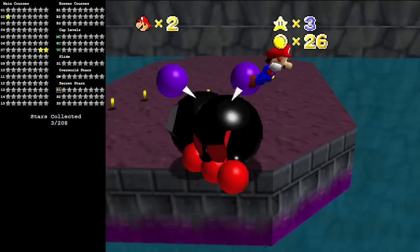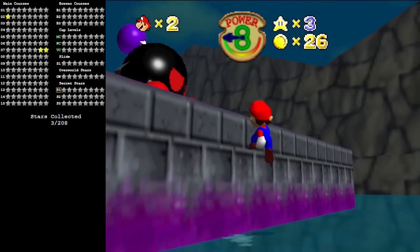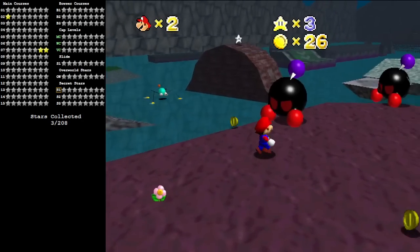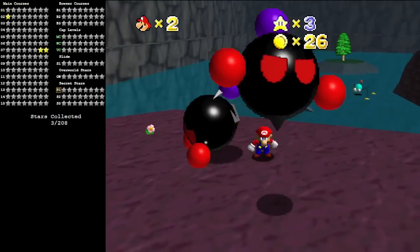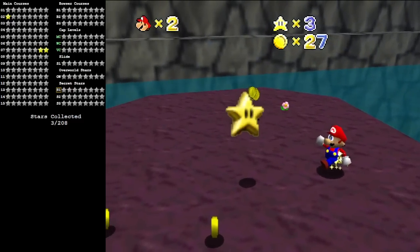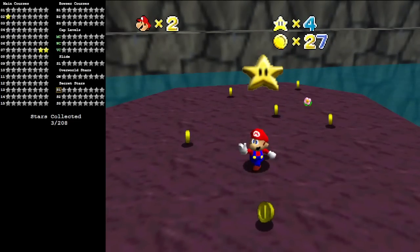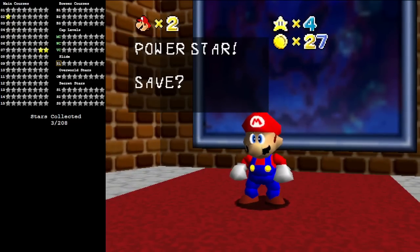If you remember, in vanilla Lethal Lava Land there's a star that you get from killing three bullies on the same platform. This is the equivalent to that star — it's just three Chucks instead. So we'll take care of them, get a new star. And once again, the star counter has increased — we did get a new one from that, but it's not showing in the display at all. It is not in any of the main courses or any of the secret courses, and it's not star number eight for anything.